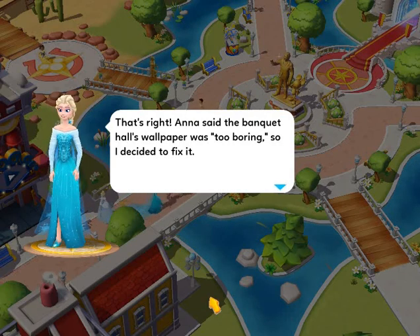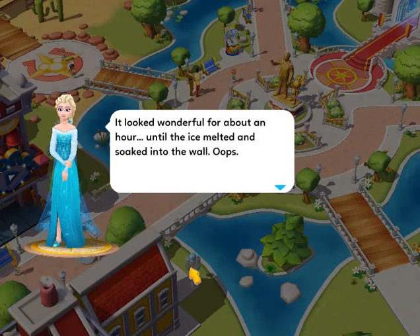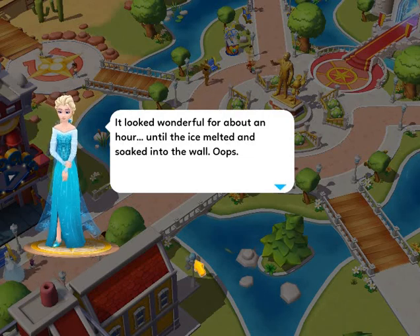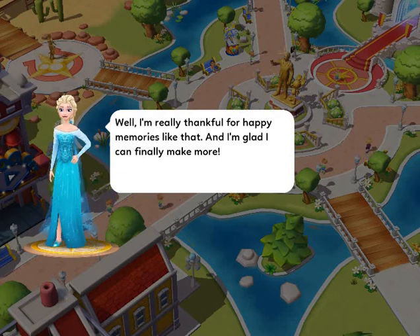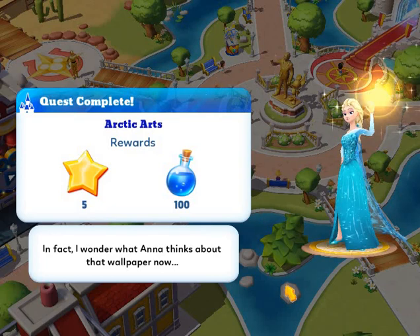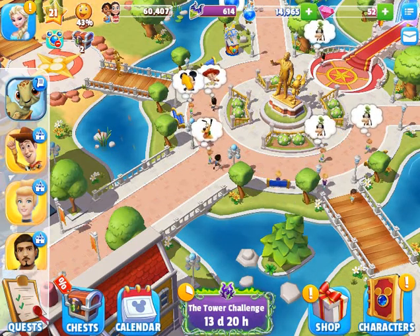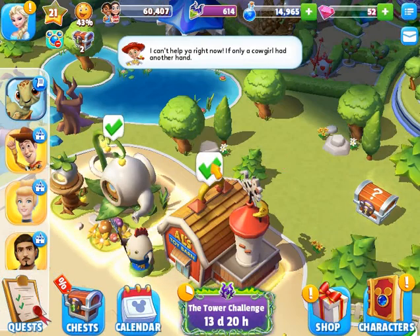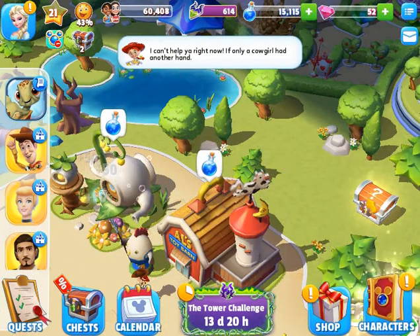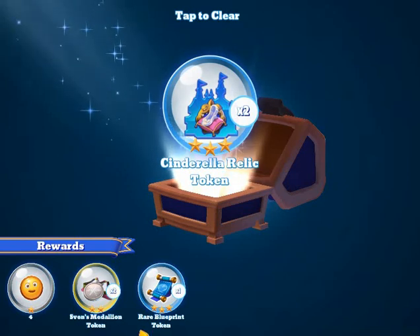Elsa says: Anna said the banquet hall's wallpaper was too boring, so I decided to fix it. It looked wonderful for about an hour until the ice melted and soaked into the wall — oops! I'm really thankful for happy memories like that. Quest complete: Arctic Art rewards. I wonder what Anna thinks about that wallpaper now. And we got a resource chest, some blueprints, and a Cinderella relic token.